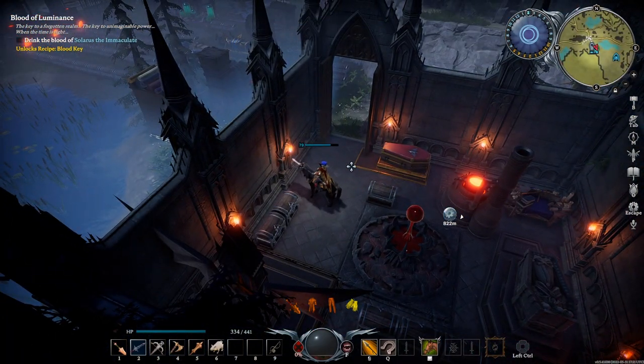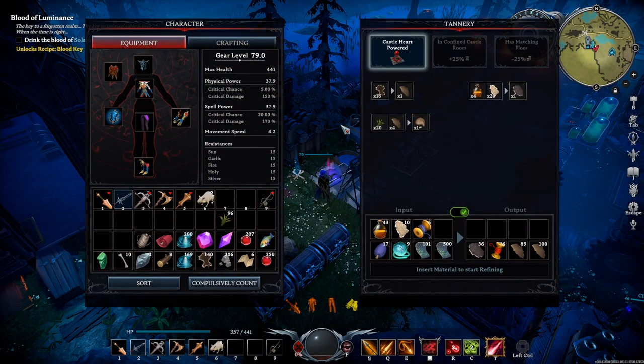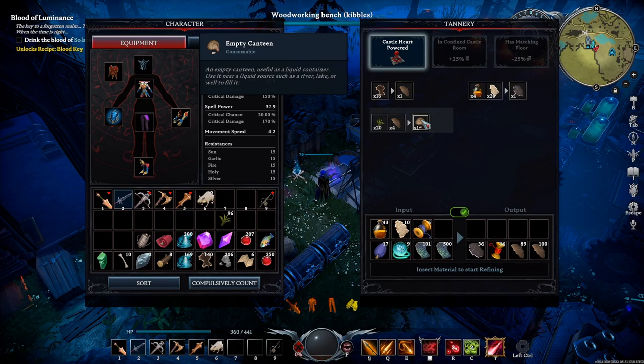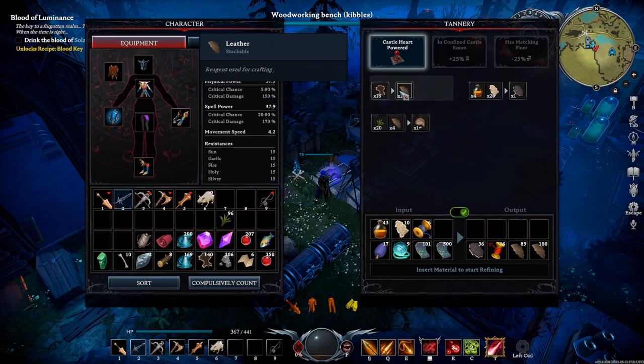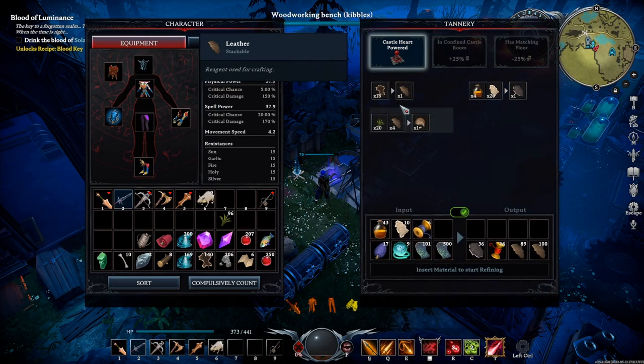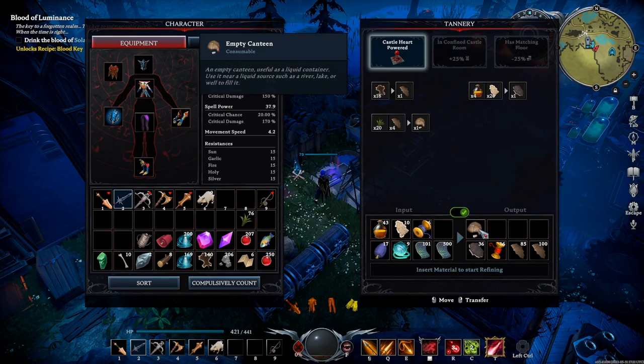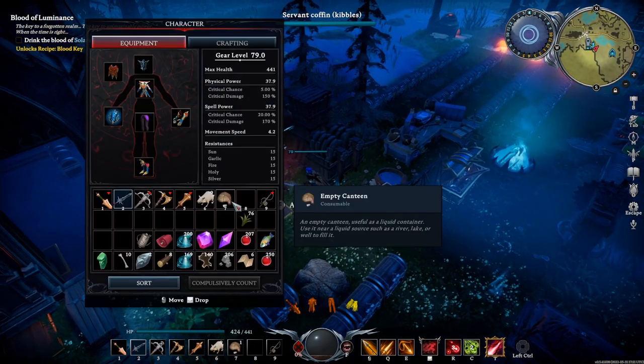To make water-filled canteens, go to a tannery. I think it's unlocked by default, or possibly through a V Blood boss. There's a recipe there for an empty canteen. Once you have the leather recipe from defeating the bandit trapper camp boss, you use plant fiber and leather to make the empty canteens. They're not hard to make — you can easily pump out a large number with almost no resources. They take ten seconds to make.